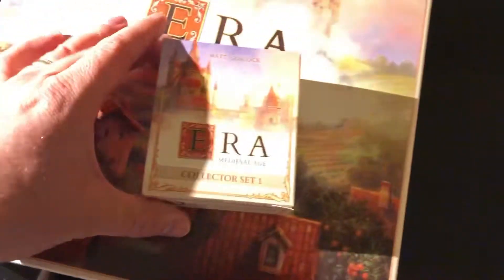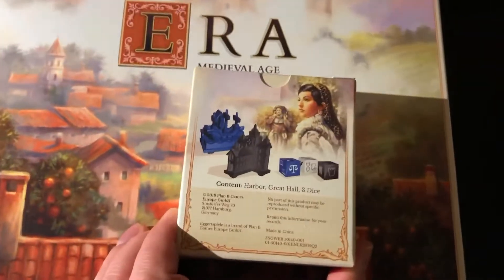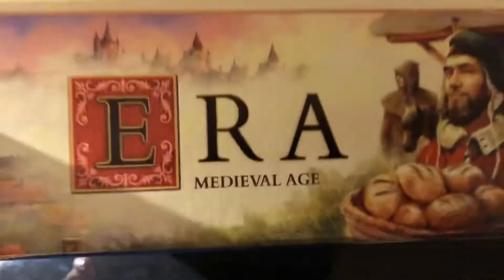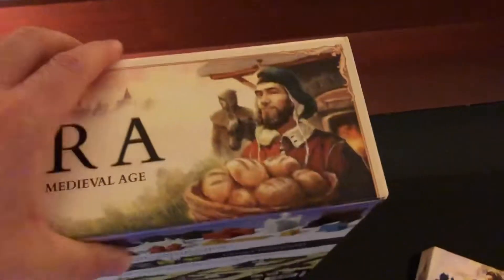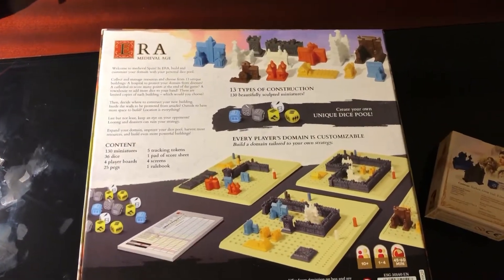This little guy is the collector set number one. On the back it shows a couple of things about it — pretty good artwork again, no complaints there. It's going to be a beautiful game, as I saw at the convention. The sides of the box feature more of the same types of illustrations, looking very nice. And then the back of the box shows you the components, which are a big selling point of this game, along with the custom dice.